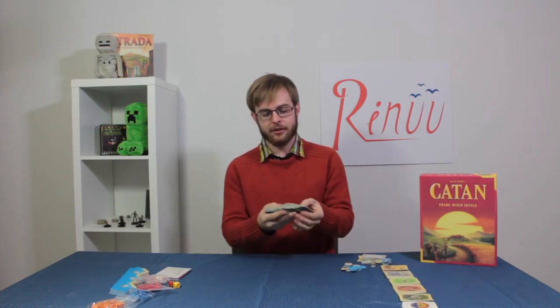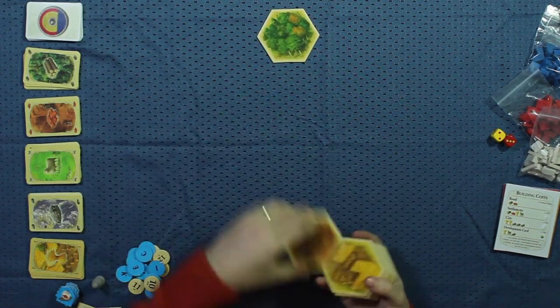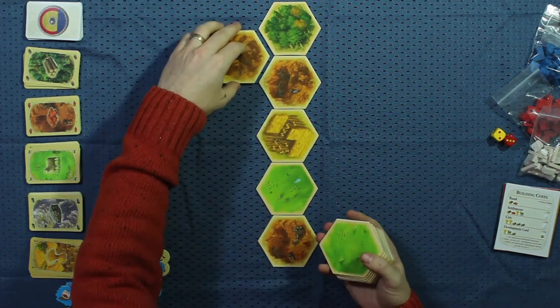First, you're going to grab all of your tiles, and we're going to set up the board, and then from there I'll teach you how to play. You're going to set up the board five tiles in a row, with four on either side, and three on either side of that, like so.